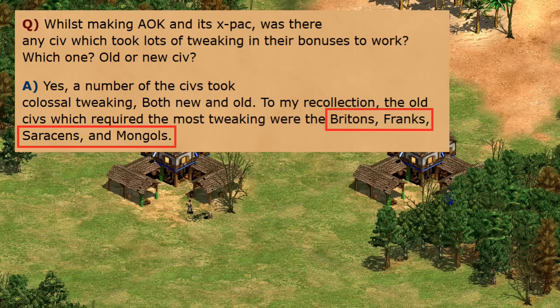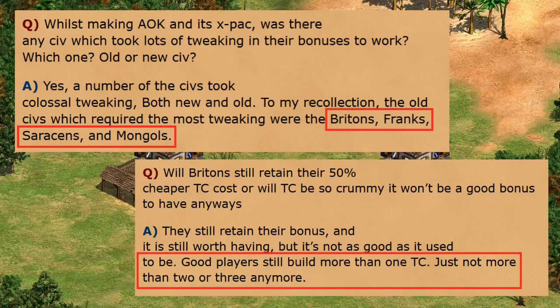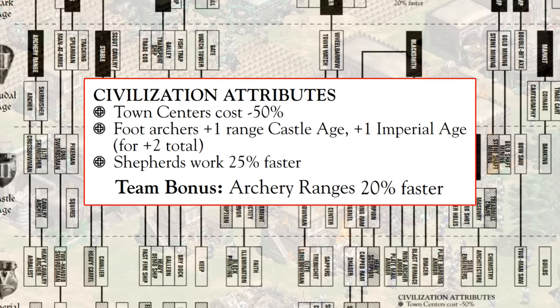Sandy Petersen commented going into the Conquerors expansion that Britons were among the four civilizations that needed the most tweaking. He mentioned that Britons would still make more than one town center after the stone cost was later added, just not more than two or three — which gives you an idea of how players were exploiting the cheap town centers by building significantly more than that. Other than that, their bonuses have remained pretty much the same: foot archers gaining plus one range in castle and imperial, shepherds working 25% faster, and archery ranges working 20% faster.